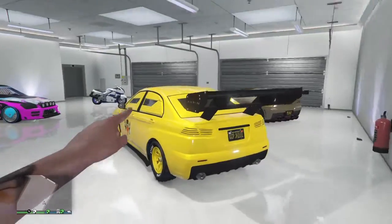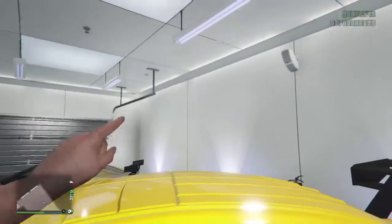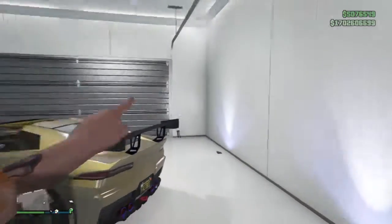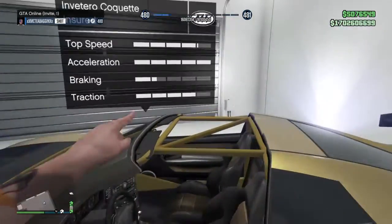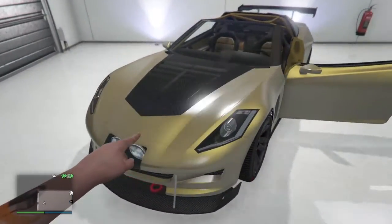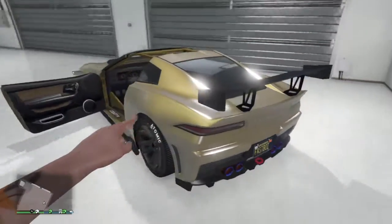Alright, now here's my Armored Kuruma — of course. He goes pretty fast, for real. Well, he goes faster than me. This is my Coquette — you can see through the roll bar. Put a spoiler on it, fast boy of course.